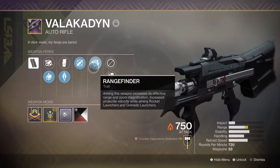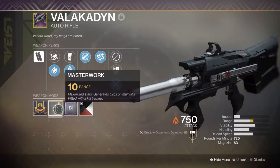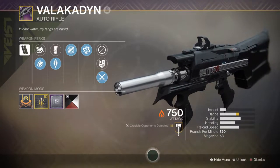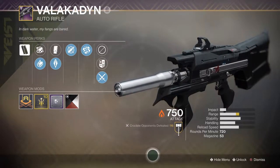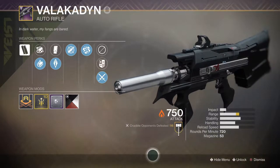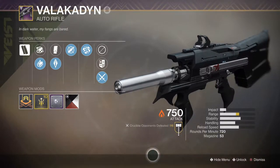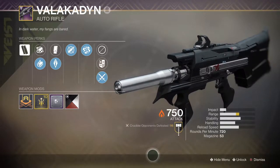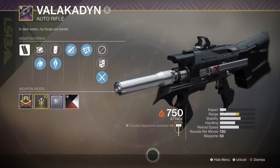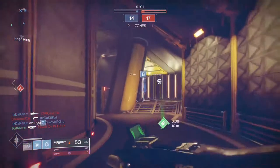I wouldn't say that this is the best roll Valakadin could have. I would definitely like to have ricochet rounds or possibly high caliber rounds to cause a little bit of flinch to your opponent. And since this is a high RPM weapon — rounds per minute — the high caliber rounds would cause more flinch, and it's huge because you're constantly firing. Dynamic sway reduction I do think is part of the god roll.